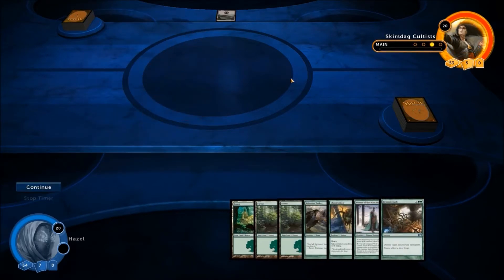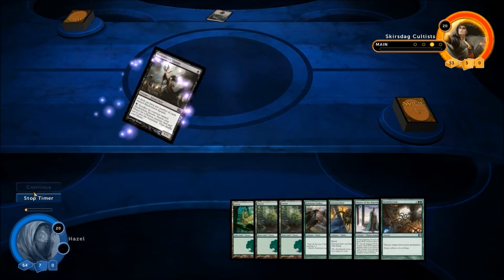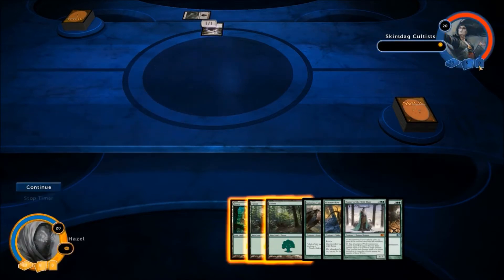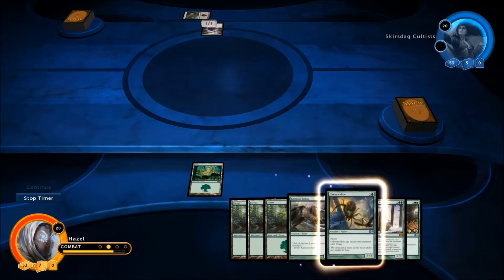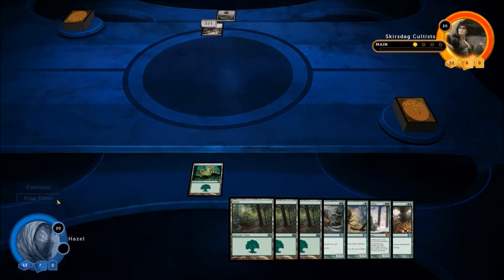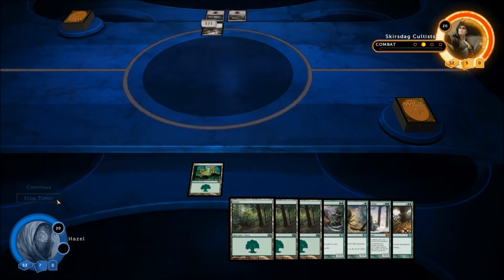So here's our menu screen. We've got our battlefield in the middle. You can see your enemy portrait at the top right-hand corner. It shows you the amount of cards remaining in his deck, the cards in his hand, as well as his graveyard. These little dots are the phases in each individual turn, so you can clearly see where you are and what's going on. If there's nothing for it to do, it'll simply time out. You can stop the timer any time if you have an instant you want to perform, or any actions like that.